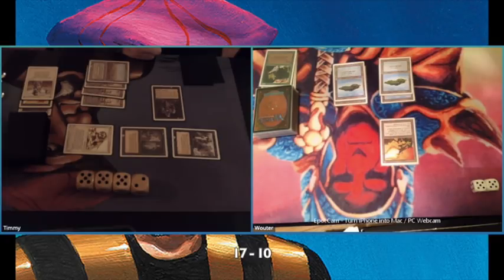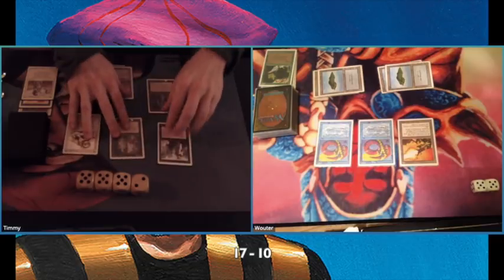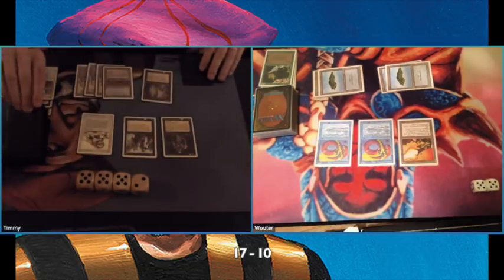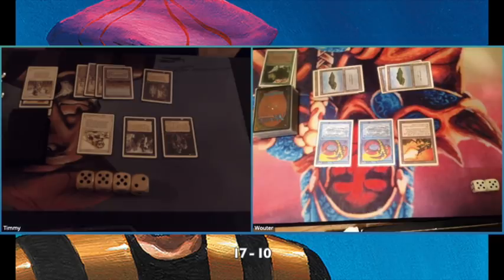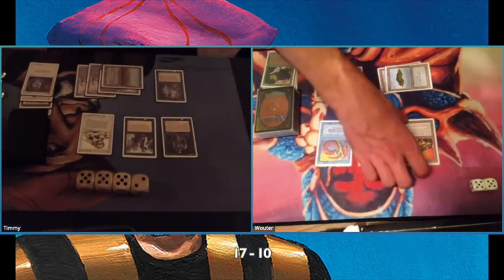What is he going to do? He's playing a double Lord of Atlantis. I'm not sure I would have done that, but on the other hand he now has blockers for the ground. He's going to lose a card because of the Hippie, but at least he doesn't take a lot of damage because the Lords pump each other — he now has two 3/3 creatures. And there's that Disenchant I talked about — the danger of not using the Rocket Launcher earlier.